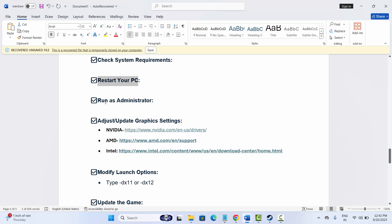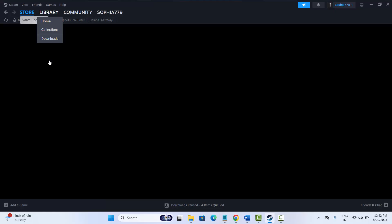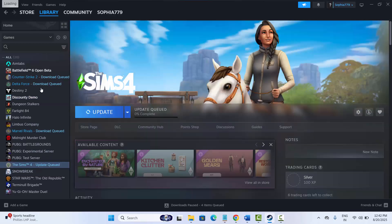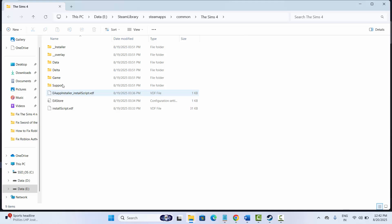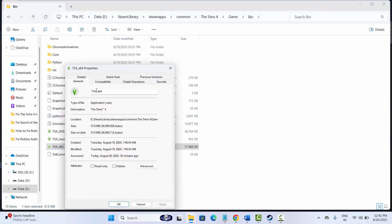Next is to run as administrator. If you have downloaded the game on Steam, go to Library, select your game, right-click on it, click on Manage, then click on Browse Local Files. This takes you to the game folder. Select the game executable, right-click, click on Properties, then click on Compatibility, and check Run this program as an administrator. Hit Apply and OK. After that, try to launch the game and check if this solution helps.